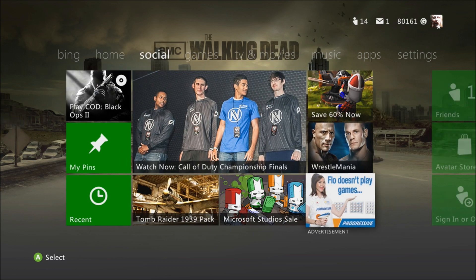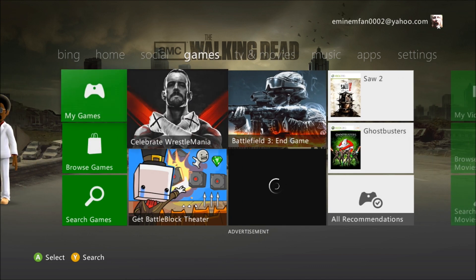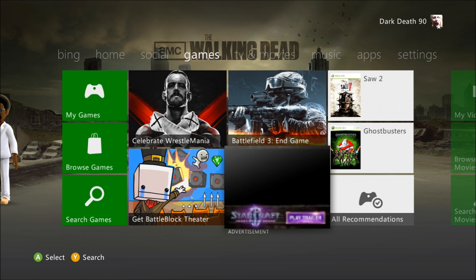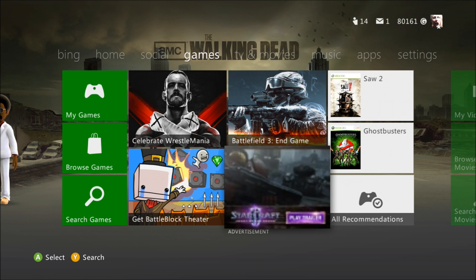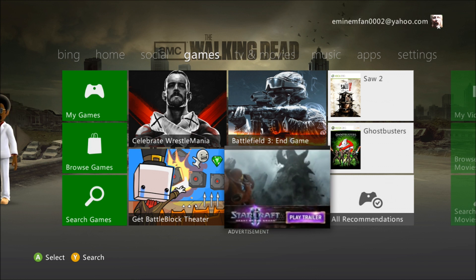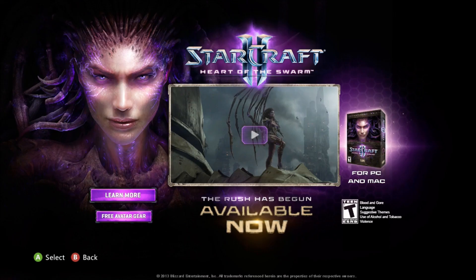I found it over here, and you'll find this little video advertisement of StarCraft. It can be quite loud, but you get the picture. You select that, then go down to Free Avatar Gear. Pretty simple — click that.